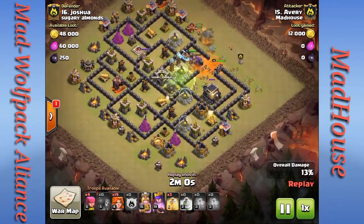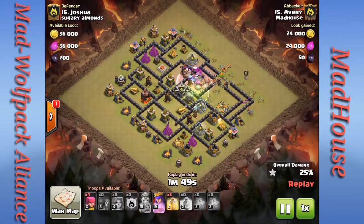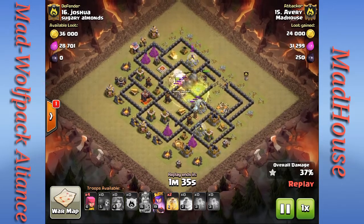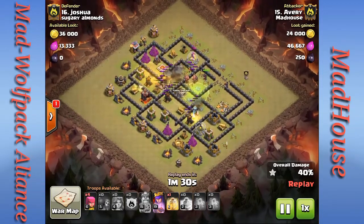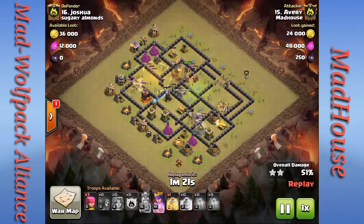He's got a bunch of valkyries left to drop. He trickles in a few valkyries to test the funnel — that's a good method: drop one, see where it goes, if it goes where you want then drop them all. He drops a heal spell and a jump spell to get into the core. The valkyries make short work of those skull walls and he drops another heal spell — more defenses go down. They are just getting to town.